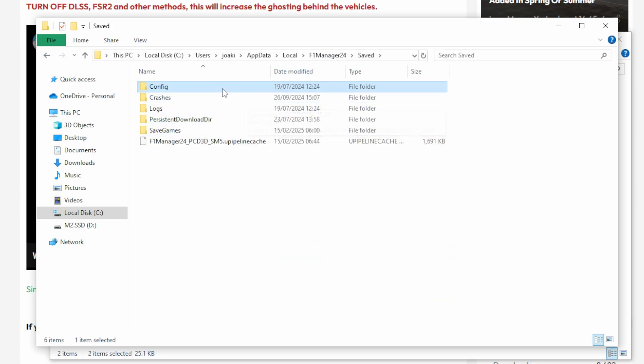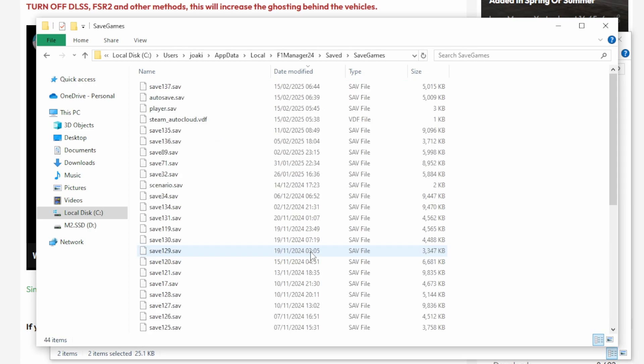While we're here, we might as well take a look at where you find save games. That's basically the same place — Save Games — and here you have a list of your save files.